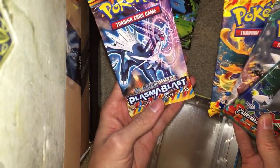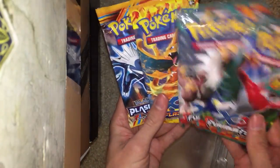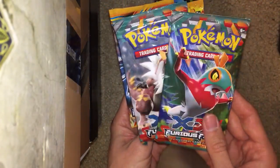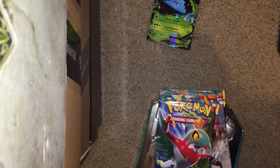So the packs that come in it are the Plasma Blast, one Flash Fire, and two Furious Fists. And seeing how I have two Furious Fists, it's only right that I share one of the codes with you guys. So we're going to go from oldest to newest and start with this Plasma Blast pack.